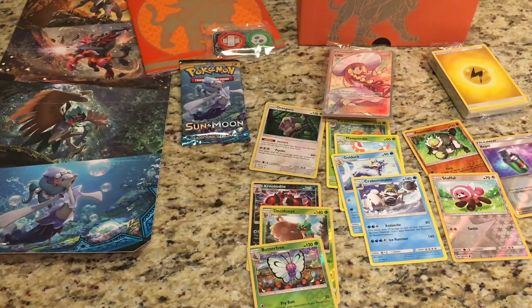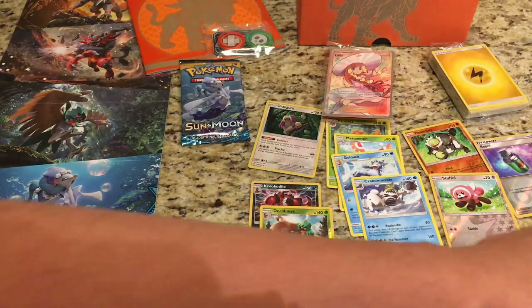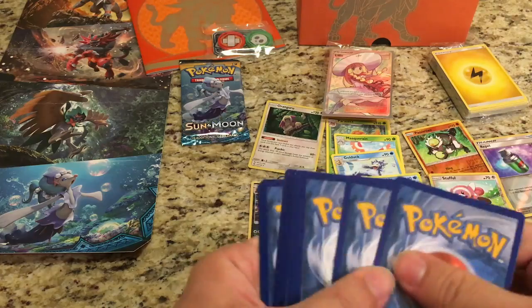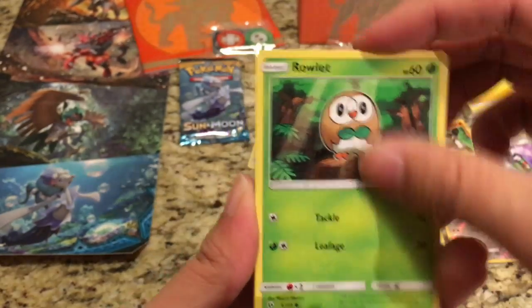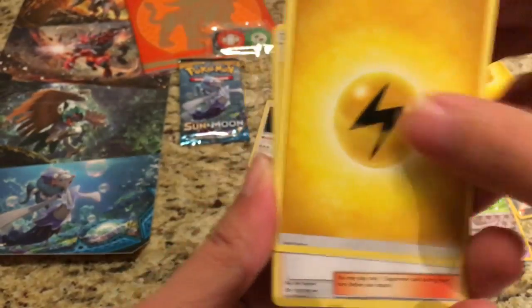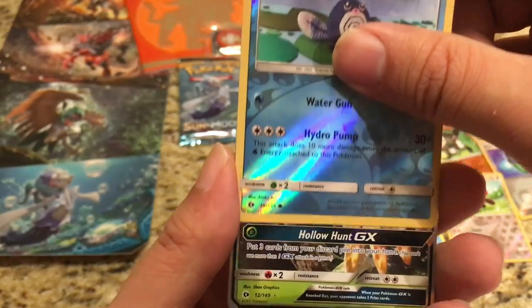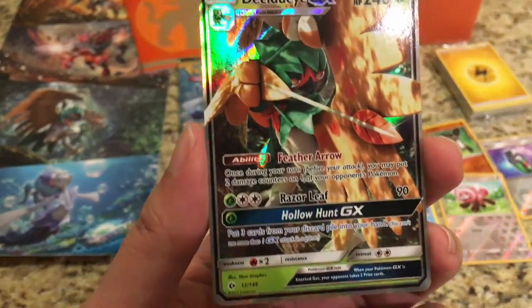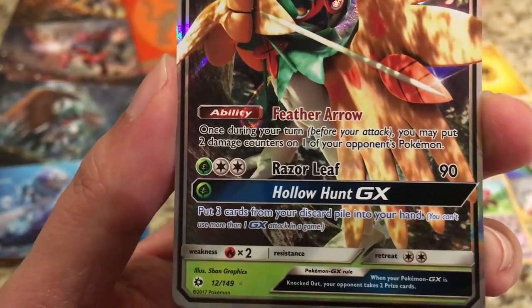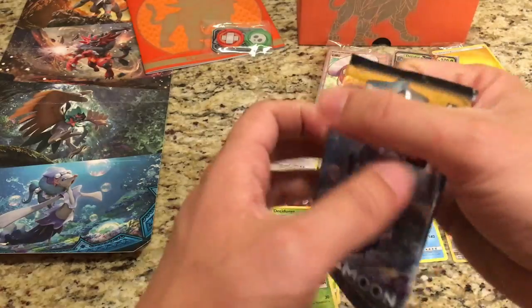Sorry about that — my camera cut off as I pulled the Oranguru card. Here we are with the second-to-last pack in the elite trainer box. Let's hope we can get something good from these last two packs. We start off with a Torkoal, Yungoos, Rowlet, Cosmog, Lillipup, Lightning Energy, Team Skull Grunt, Poison Barb, Charjabug. The reverse is a Poliwag and the rare is a Decidueye GX — wicked pull there! Really cool looking card. Feather Arrow, Razor Leaf, and the GX attack is Hollow Hunt: put three cards from your discard pile into your hand. Really cool card. Second great pull there!